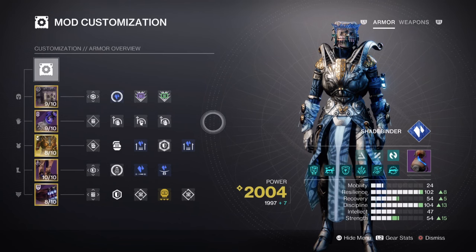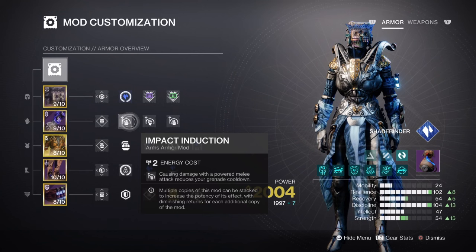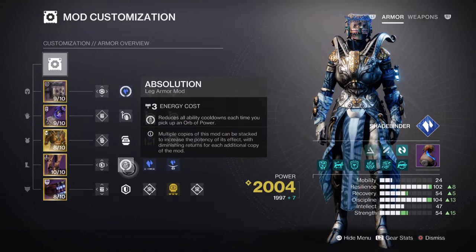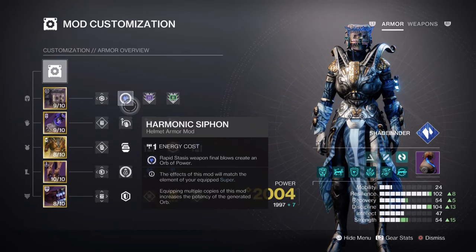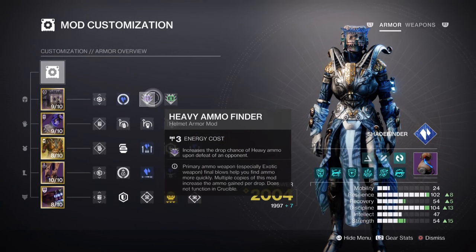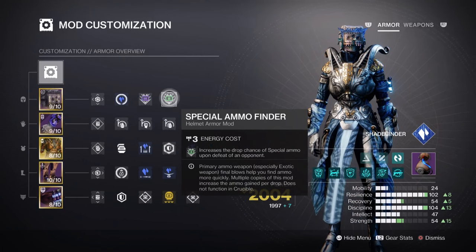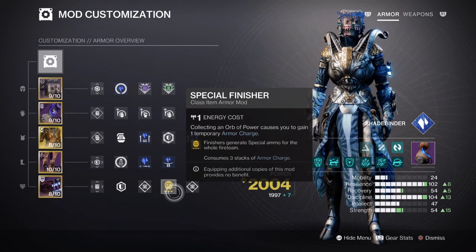Since cooldown isn't a huge issue here, you can now invest into other areas as shown: Impact Induction x2 for a 17% grenade buff, Momentum Transfer for a 12% melee buff, Absolution for a 4% all ability cooldown on orb power collection, and Distribution x2 for a 6% all ability buff — these will cover the key areas the build needs. For the additional mods we then have: Harmonic Siphon for creating orbs of power via matching elemental type, Heavy Ammo Finder, Reserves and Scavenger mods for a heavy weapon, a Special Ammo Finder for a special weapon, a Stasis Holster mod for automatically reloading our stasis weapons when stowed away, and a Special Finisher mod for allowing us to get special ammo via finishers, if you need it.